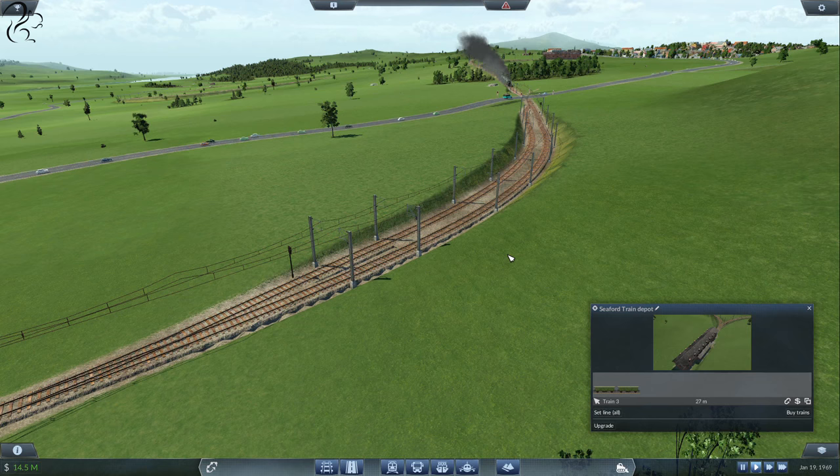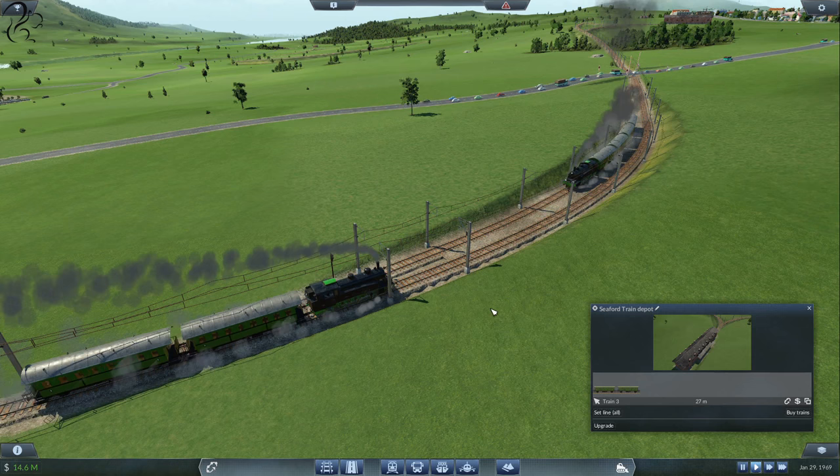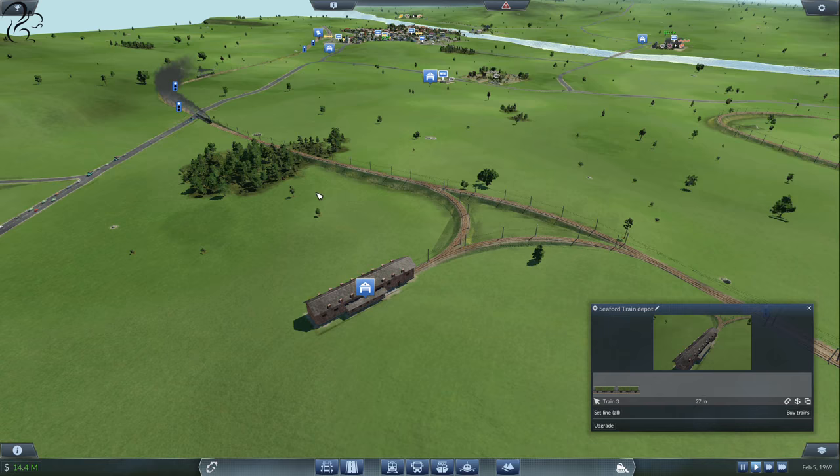If they time it perfectly, neither of them will need to stop. If one gets there before the other, they'll have to wait at the signal. Without this, it would be impossible for two trains to run on this line. He's going downhill so he's going a bit quicker. Once he's got past this signal — perfect, absolutely perfect. Look at that — it's so cool to see it in action. We could put another train on that, no problem. We could put another two on it and it would be fine.